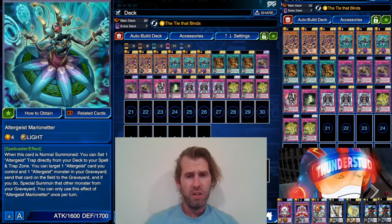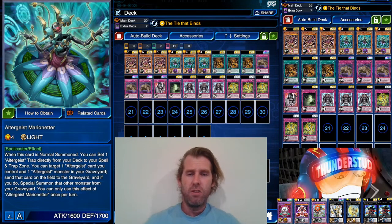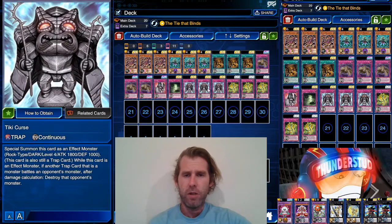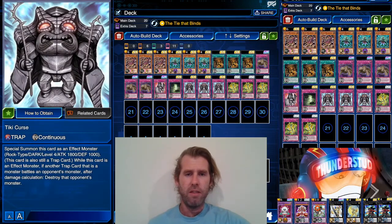Hey guys, Thunderstead here, bringing you what's virtually a very old deck that's been given new life with XYZ and Altergeist. Altergeist weren't around when this deck was originally played — it's a very old deck, honestly. It was lower-tier cancer and didn't really see much play. Now it's more of a fully fleshed-out deck, thanks to XYZ and Altergeist. Trap monsters were going to be great for XYZ summoning, and they are just that.